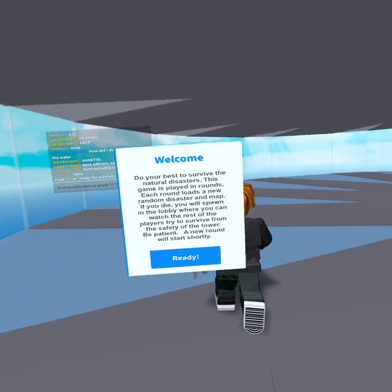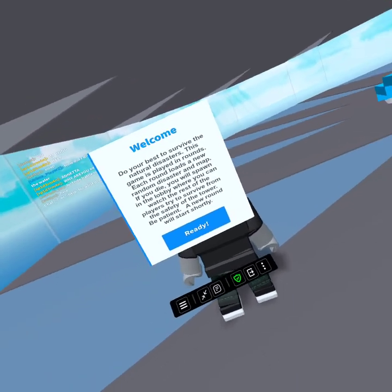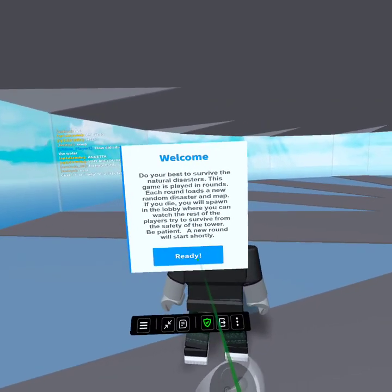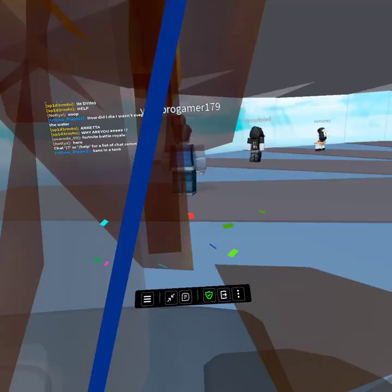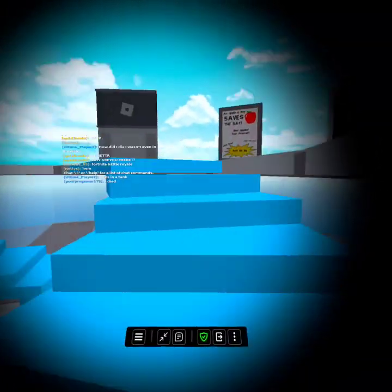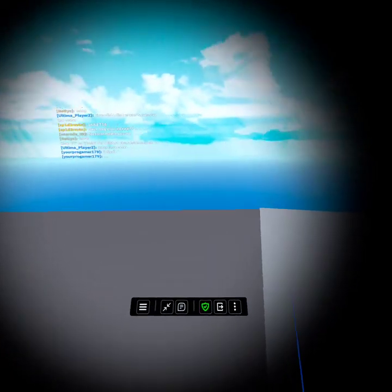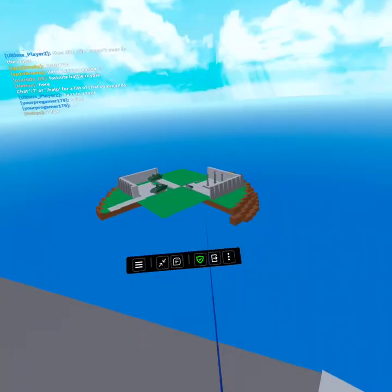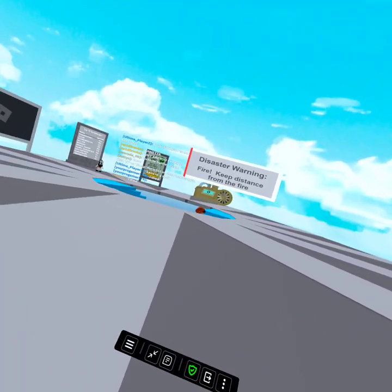Welcome — do your best to survive the natural disasters. This game is played in rounds. Each round will load a new random disaster and map. If you die, you will spawn in the lobby where you can watch the rest of the players try to survive from the safety of the tower. Be patient, a new round will start slowly. Can I see the map from here? Yes I can. Oh, part of it isn't loaded. Fire — keep distant from the fire. Oh, it just started.